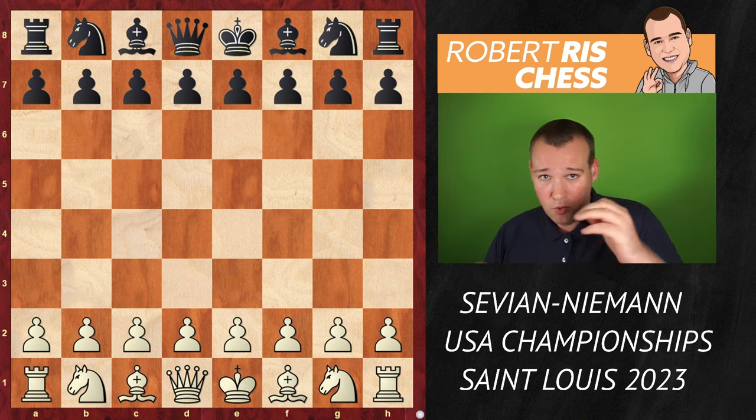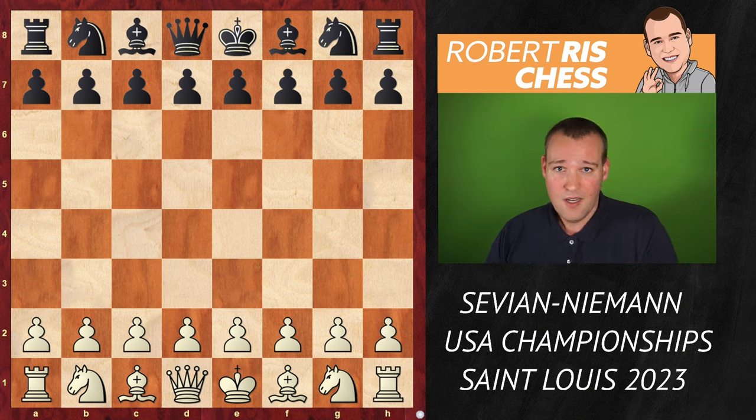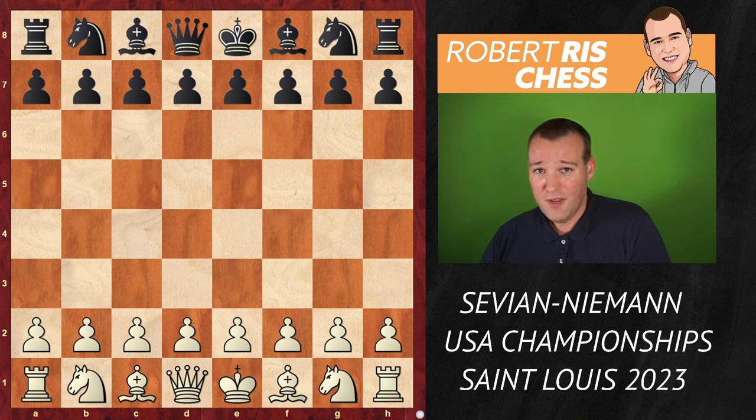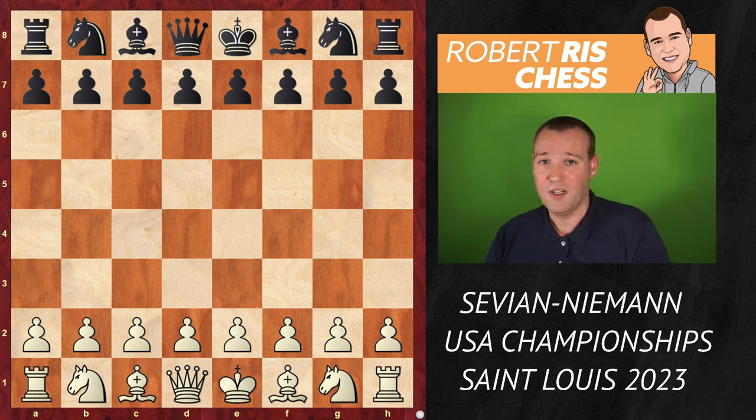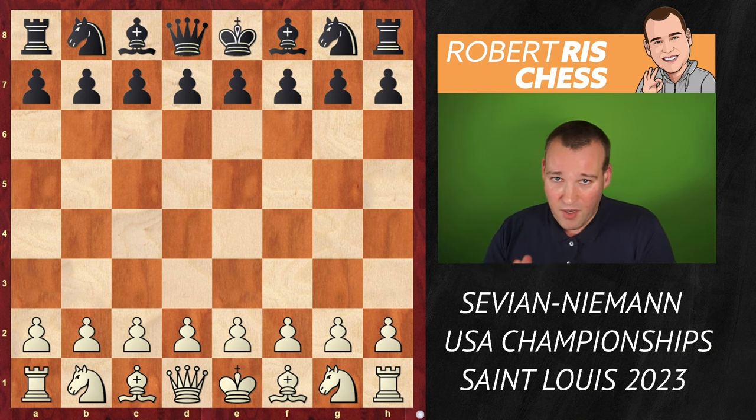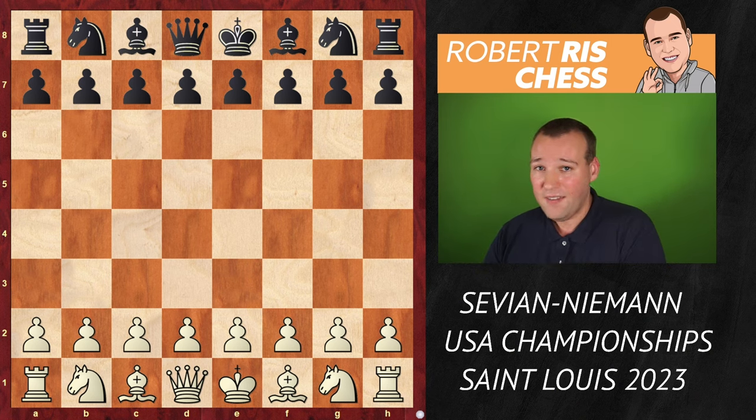Sam Savion, playing with white, took the black king — Hans' king — and just took it around and took the crown off the king. I have never seen something like that before, but there's always something happening between these two players. Whether it's a bizarre incident like the one I just described, or in this game I'm going to show you now.